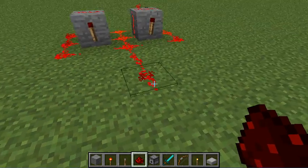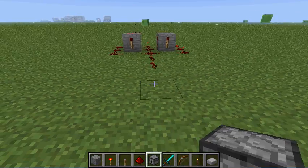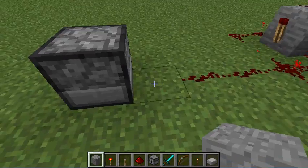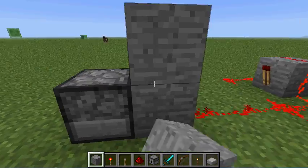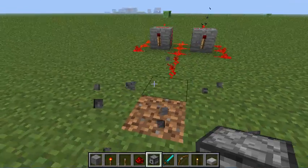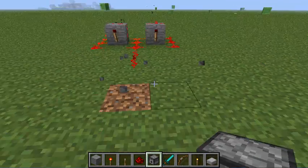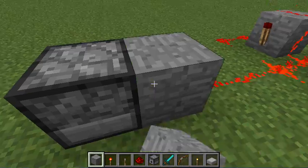You want to leave a blank space and then put your dispenser down there. Now the dispenser will not be firing right now. You need it to not fire all the time — we want it to be toggleable. We could just place the dispenser here and it would just dispense all the time, but we don't want that. We want it to dispense when we want it to.